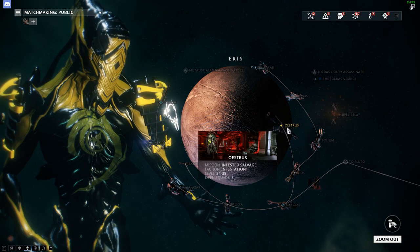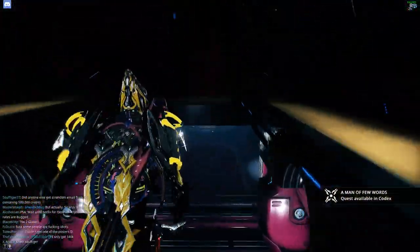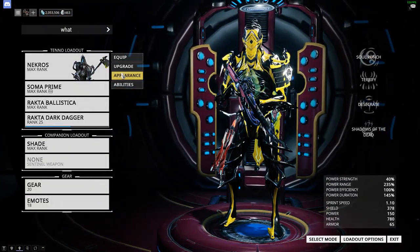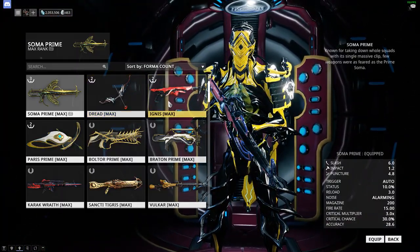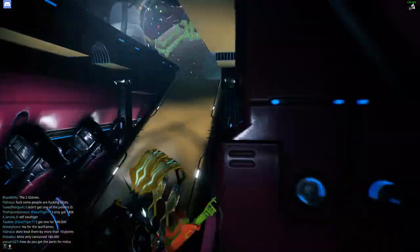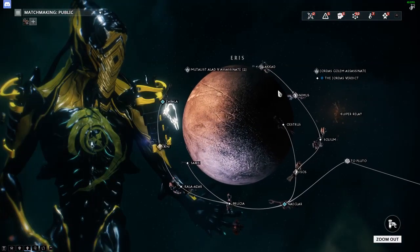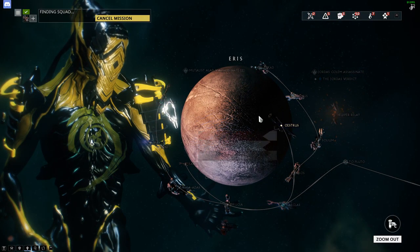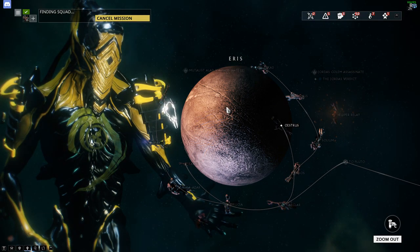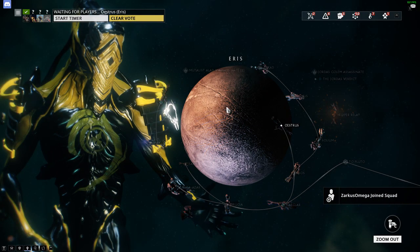If you want to do this, I would suggest going in as a group. Find somebody that has a Nekros and maybe a Hydroid, and then bring a weapon with a good amount of damage. There's usually a lot of people doing it right now. I say Nekros because it drops the — the things — I'll show you right now, I'm blanking on the name.